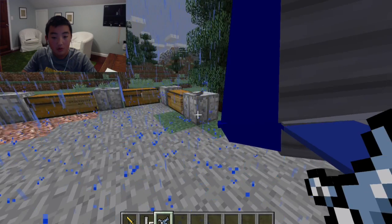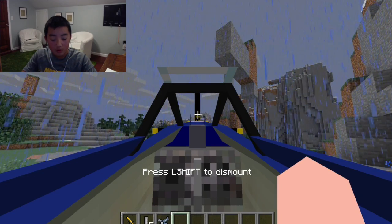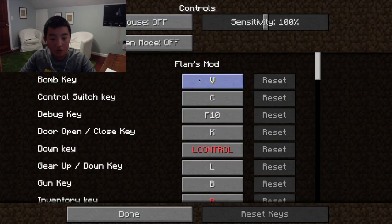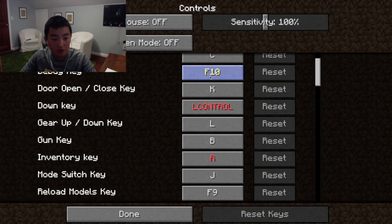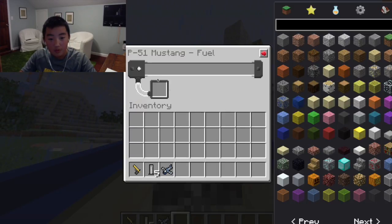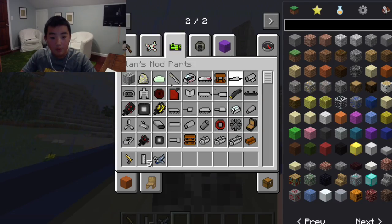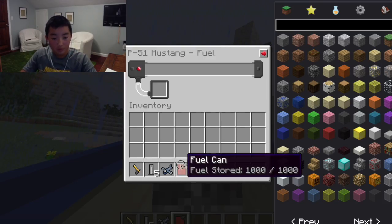Okay, let me look at the controls real quick. Change that — there you go. Fuel — you put in the fuel. Grab fuel from here and just put it in there.